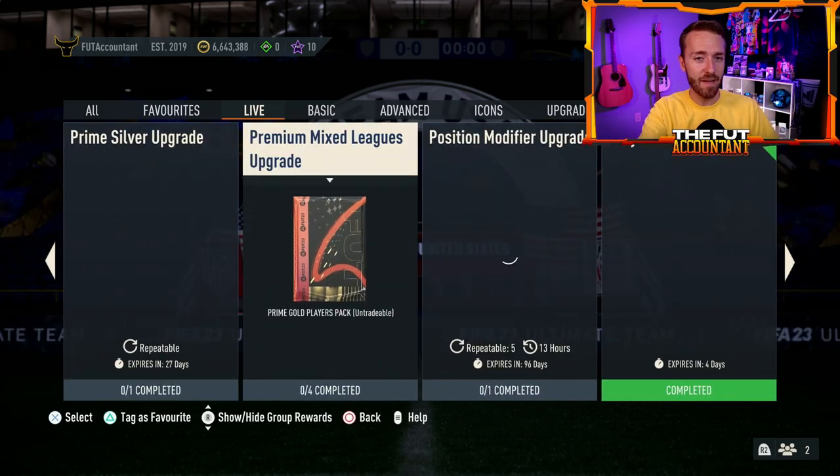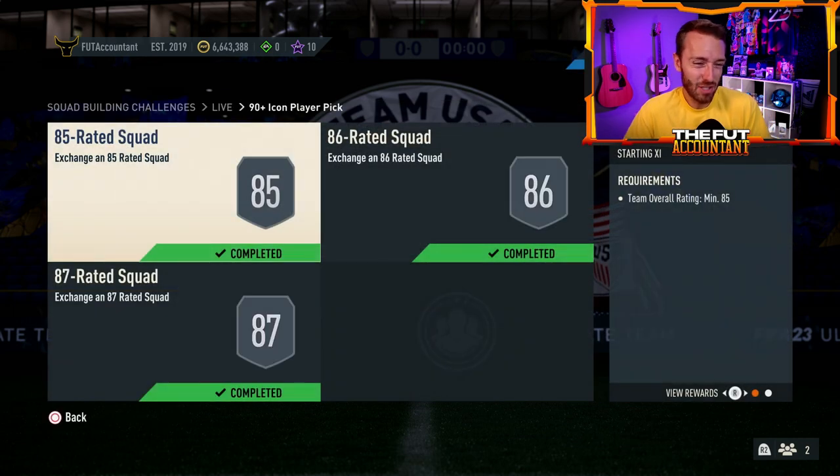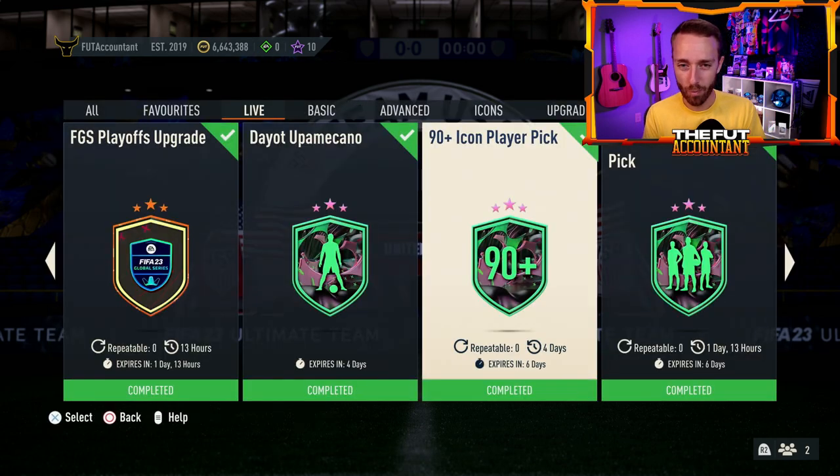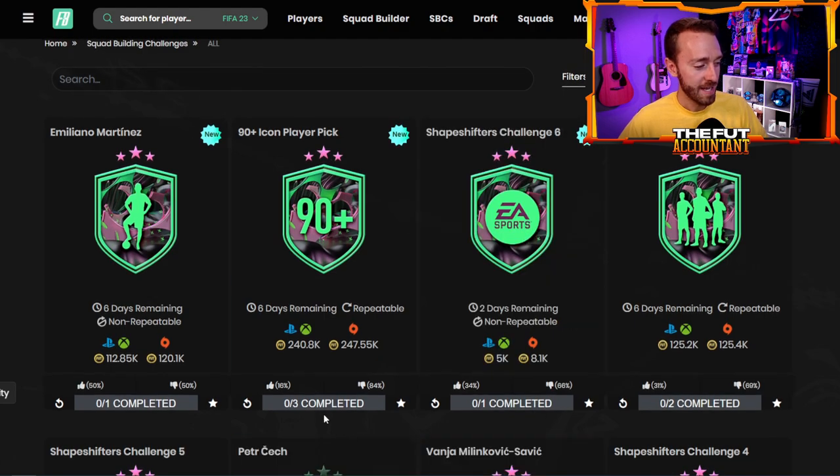Now let's talk about more SBCs. Yesterday we did have the Icon pack — it just wasn't the one we really thought it was going to be. The 90-plus Icon player pick returned, and this is not a brand new SBC; we've had this one before. The problem is it's not as good as the 90-plus Brazil, France, or Dutch pack. Right away when I saw this SBC drop, we were talking about it in the stream — we really wanted that nation-specific pack just because that seemed to give out better players.